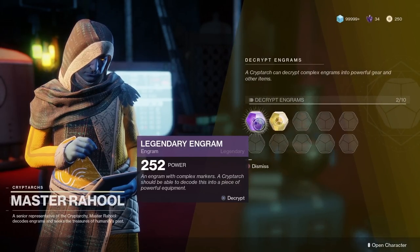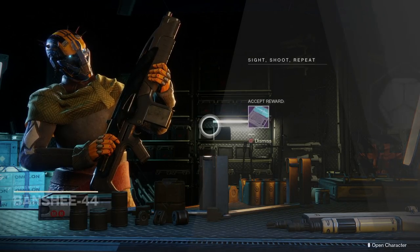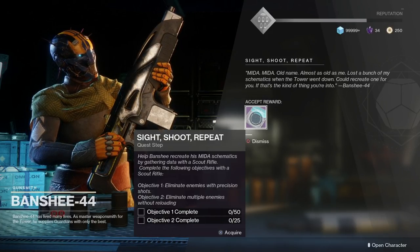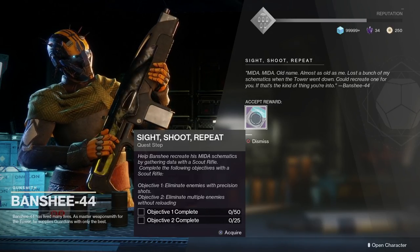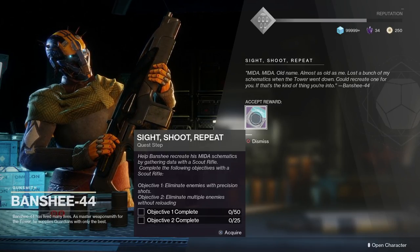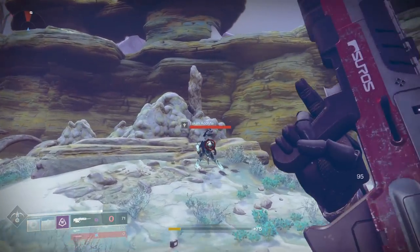Head straight to the Traveler and speak to the Gunsmith. Once you get to the Gunsmith you'll be handed the quest line. The first step is pretty simple - you just need a scout rifle, get 50 kills with precision damage, and get multiple enemies killed without reloading (25 of those and 50 headshots). To get those done quickly, I went over to Io and started doing the quests there. There are a bunch of public events that pop up and you should be able to get this done in about one to two missions.